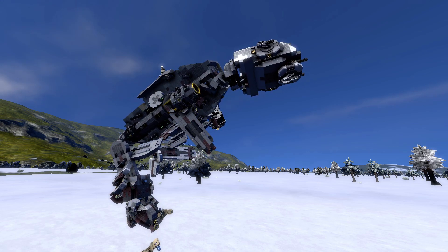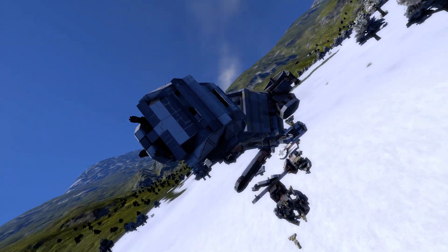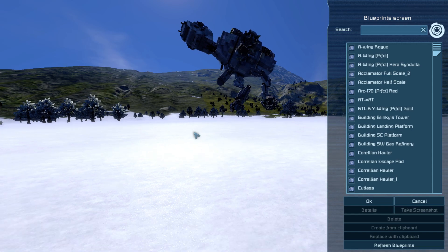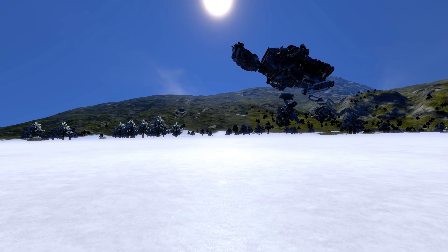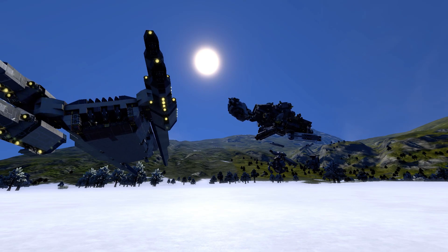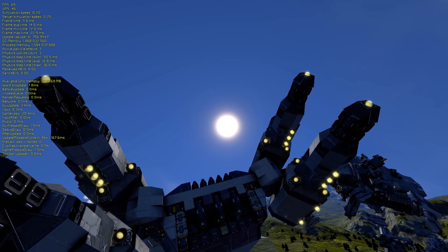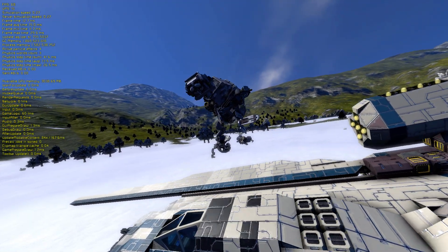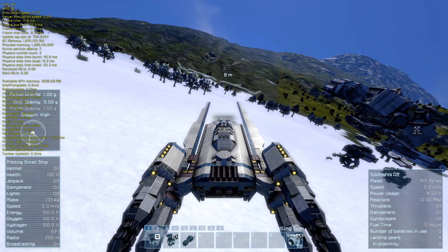I hope you guys share this video with the Space Engineers devs so they can see how they broke their game. Let's see if something else still works — it's a very dangerous contraption, you don't want your airship underneath it. Let's try the U-wing with rotors. Does that still work? It's not braking but it's still connected. Probably my sim speed — let's see if I can call it up. We're now at 0.25, so something is tanking the sim speed a lot.